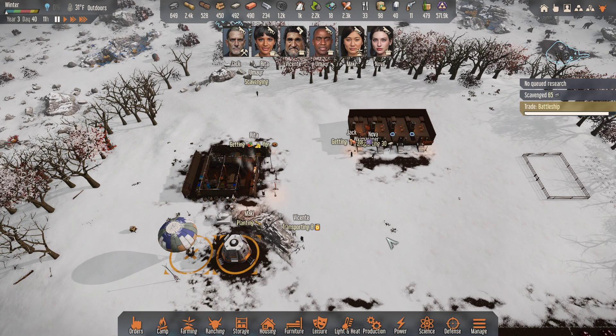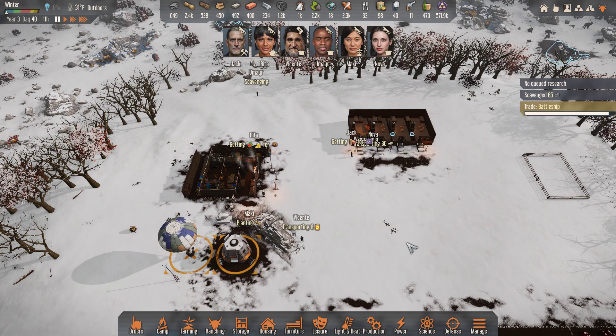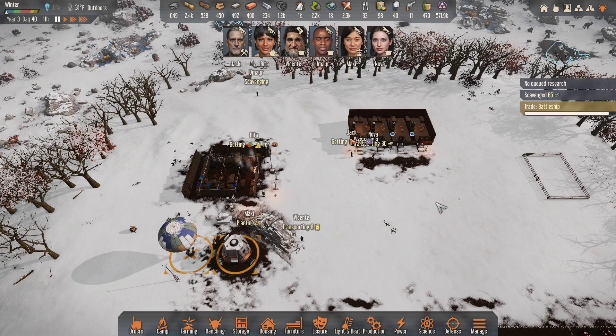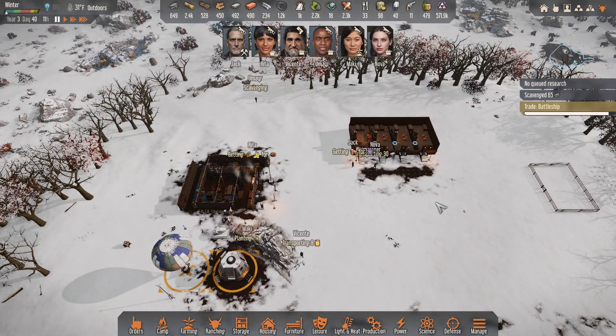We're at year three, day 40. A battleship just came into view from the Turan defense fleet, so I figured we'll do that and see if I'm able — because I've got almost 600,000 galactic coins — to see if I've got enough, if I sell a bunch of junk, to buy the planet and finish this.